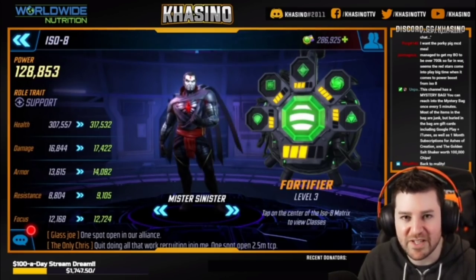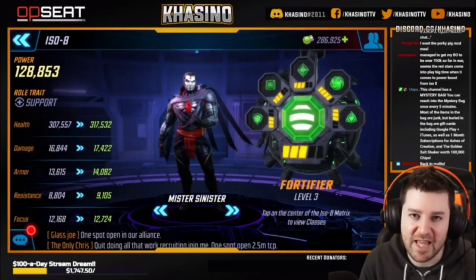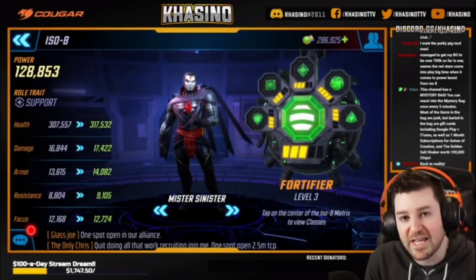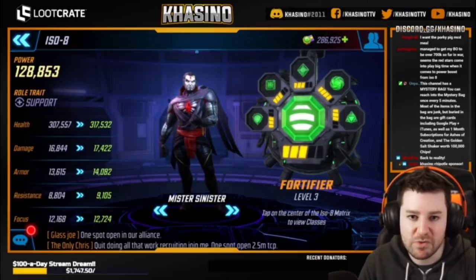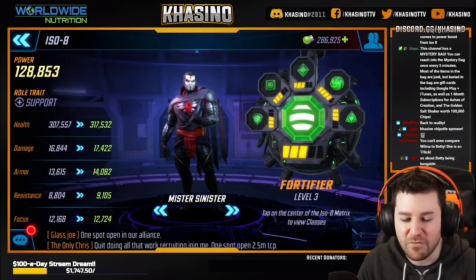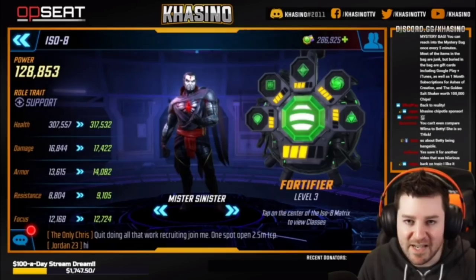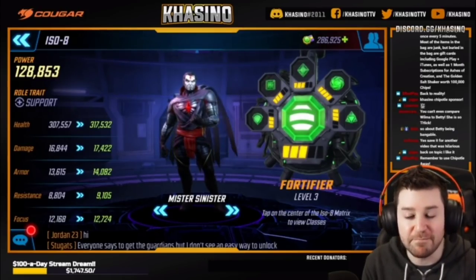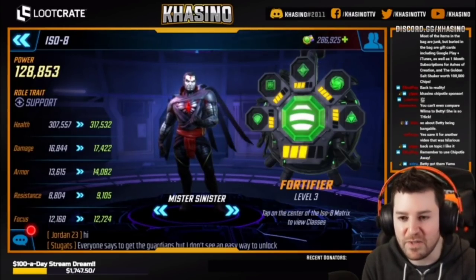So we're talking about ISO-8, specifically the classes. Just before we jump into a class-by-class breakdown, a couple things to note. First, some characters are perfectly fine to be one class or another without any major trade-offs. For example, I really like Mr. Sinister as a Fortifier. However, if I were to run Mr. Sinister as a Healer, there isn't one that is distinctly better or worse. He heals himself, so the barrier gives him more time to keep healing his health bar. But he does have active healing and high health, so having him as a Healer also makes perfect sense. He can take full advantage of both classes, so it doesn't matter which you choose — you're not doing it wrong.